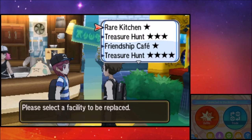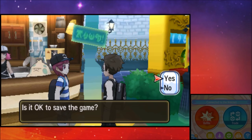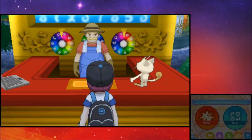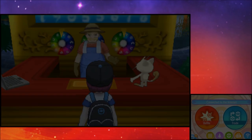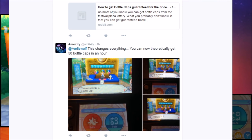After doing the math and seeing what the average output of festival coins is, you can realistically get around 1,000 festival coins per hour, which means you can have a full competitive Pokemon every hour with this method. You can technically get 50 bottle caps in an hour — you can switch between them in just over a minute. So if you have the festival coins, it's just 150 festival coins per bottle cap.